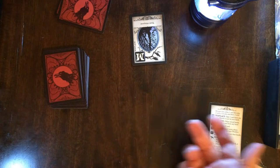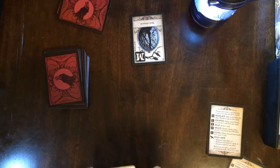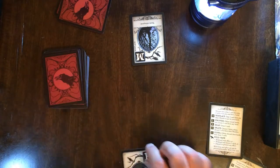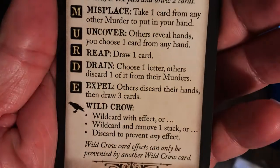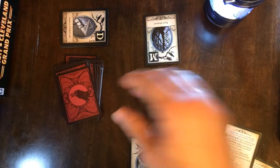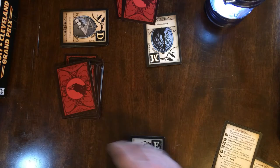That kind of gameplay is going to go back and forth. So I'm going to draw a card and play an E. Playing E is Expel: others discard their hands and draw three cards. So that card he just gained is now in the discard pile. He draws three cards.